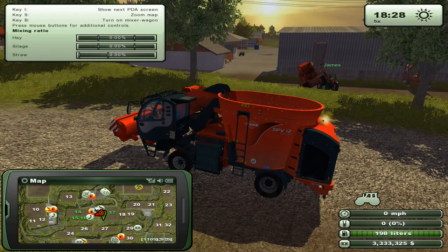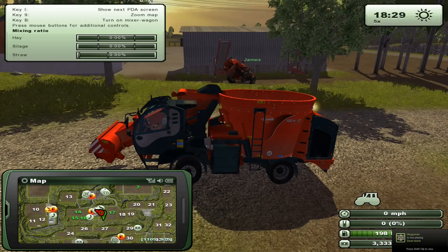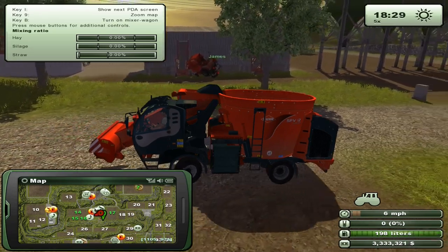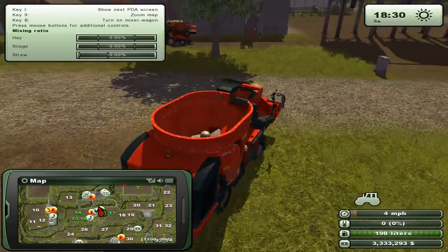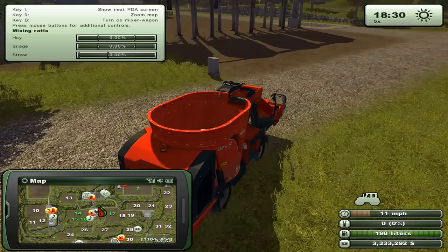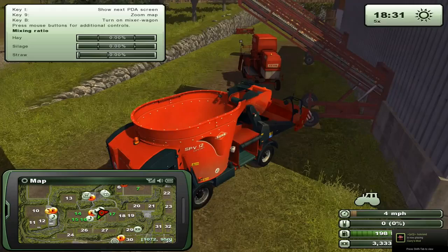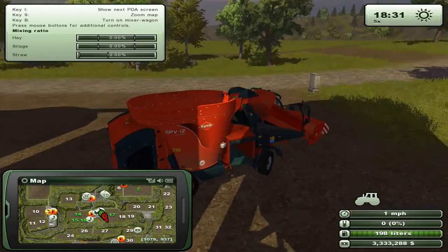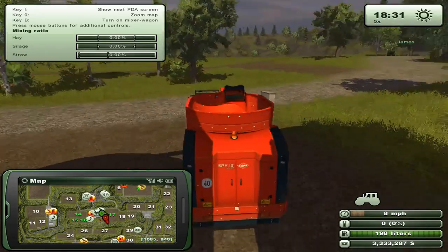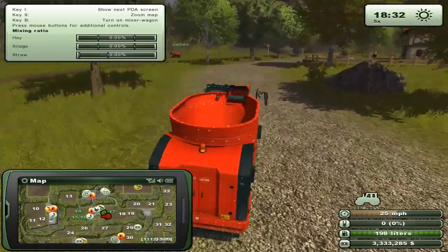We shouldn't have left that tractor there. Get this tractor off me. I'm coming. Help! I'm coming. It's pulling my steering to the left. There we go. I got off it. You got it? 25 miles per hour. That's fast enough. 25 miles per hour. Okay, just follow me here.